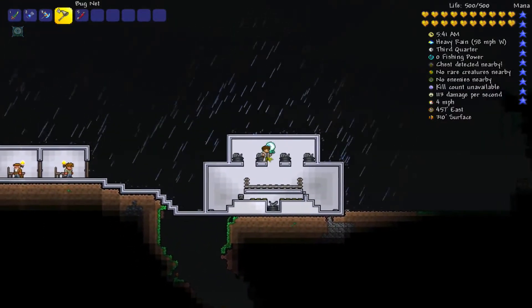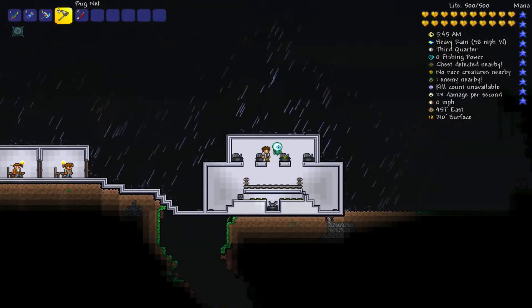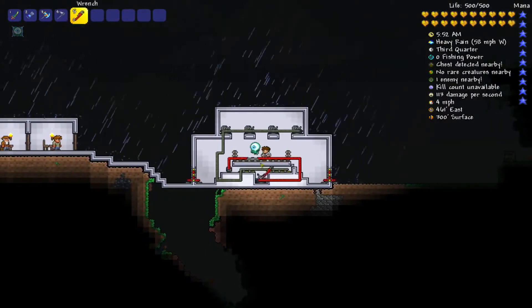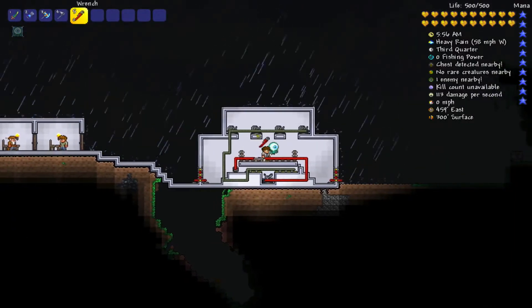All you need is four fish statues — you can even have one, but it's less efficient obviously — a bird statue, and then you need to buy a bunch of pressure plates, wiring, and all three of the wrenches.